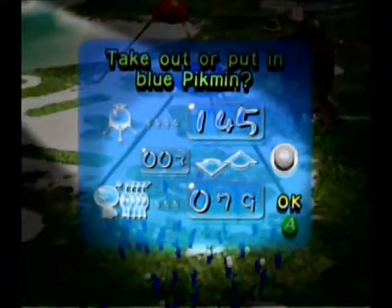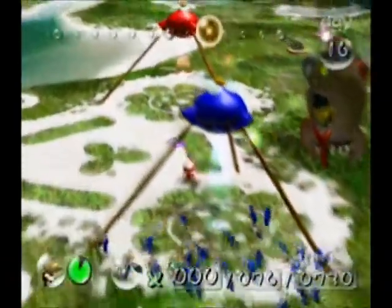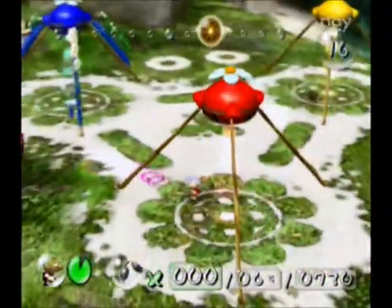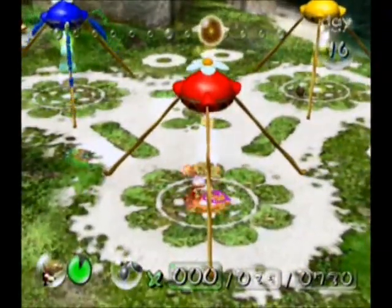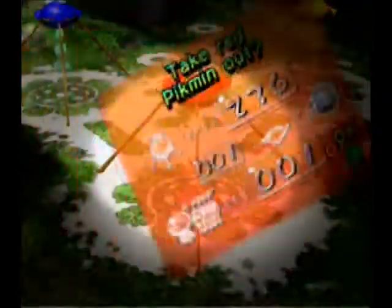I don't like this level - it's too big of a maze. I want to withdraw or deposit all of you. Alright, I want the reds. Gotta wait though. Alright, reds - there we go.